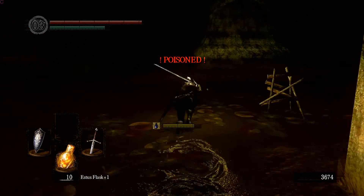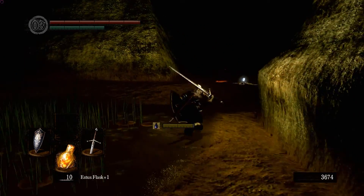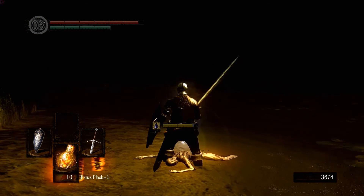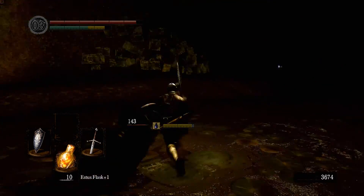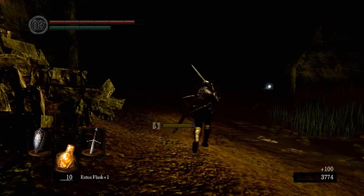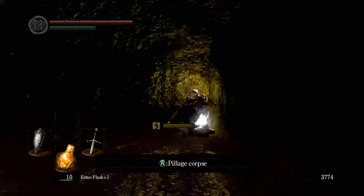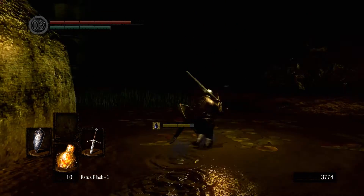The good thing about this is we did a lot of farming on the other character down here to get enough large titanite shards to level our claymore to plus 10. We won't have to do that now because we're not really going to be proceeding with Winfred — well, we may, we'll see if the technical problems keep happening. We'll cross that bridge when we get to it, so I'll just make one pass down here for good measure and collect as many shards as we can.